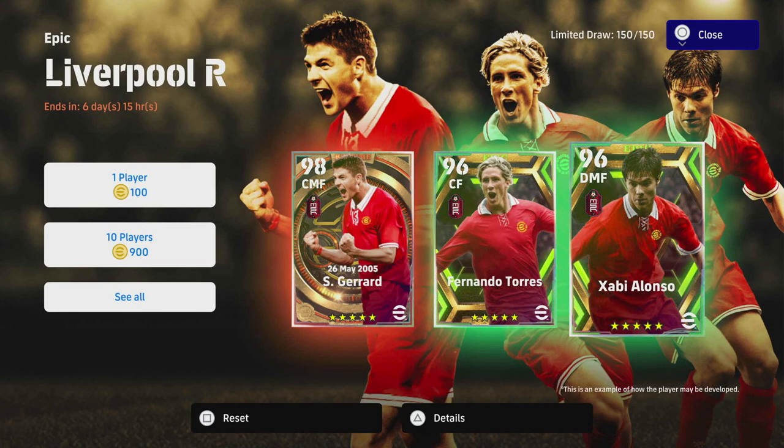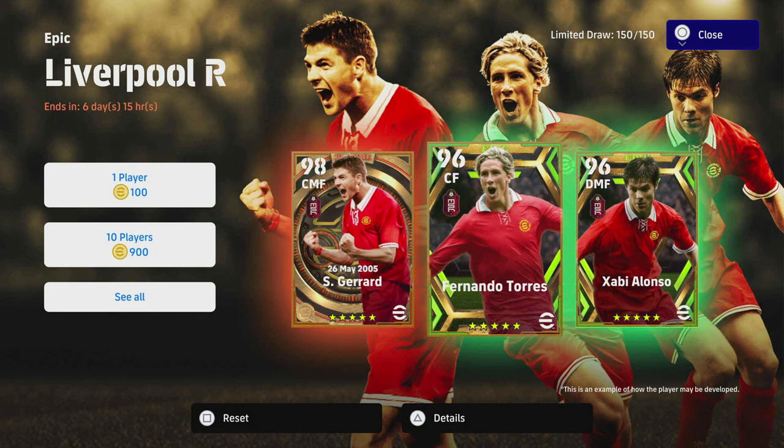That's it for the Liverpool epic legends review. They're probably worth a spin if you've got spare coins. I am disappointed with the Torres card — as a 96 overall you'd think he could compete with Eto'o or Mbappe, but I don't think he does. They could have boosted the card just a little to give him that status as one of the best with the ball at his feet. Let me know your thoughts — live stream at 3pm today. Until next time, peace.